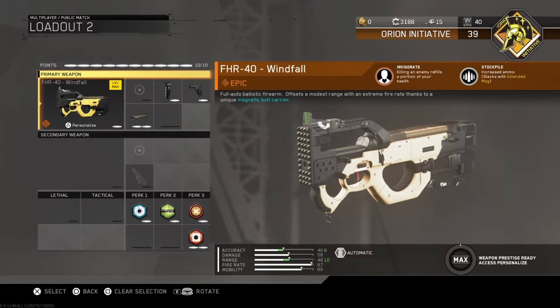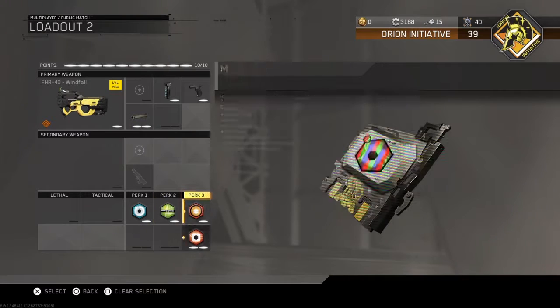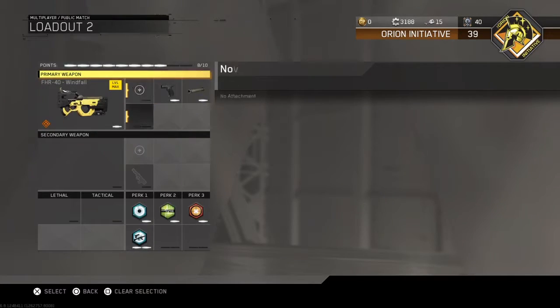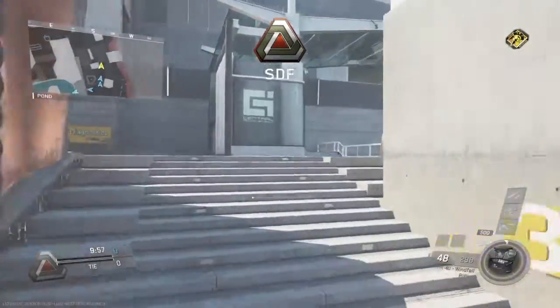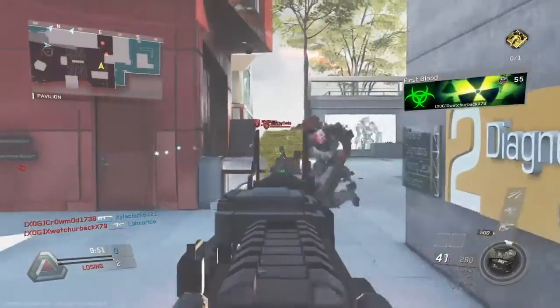Hey guys, it's Axel, coming in with another Infinite Warfare video. We're going over the FHR 40 Windfall custom — killing an enemy refills a portion of your health, and stockpile gives you increased ammo. Those are the two benefits. We'll be going totally off in this TDM gameplay. I know I've been lacking on floor videos, sorry about that, but please subscribe and leave a like if you're new — it really helps out a lot.